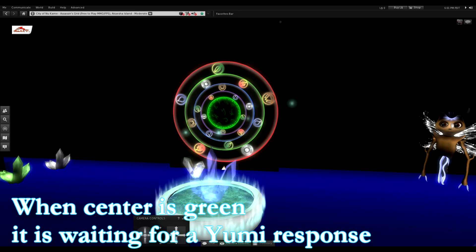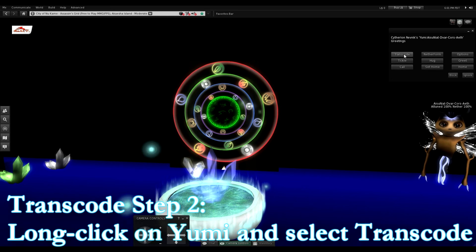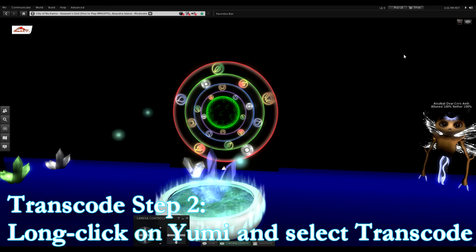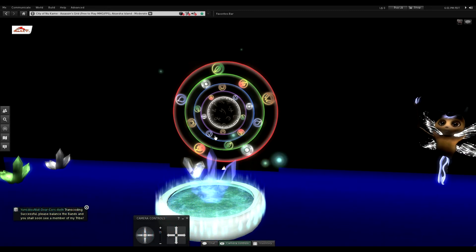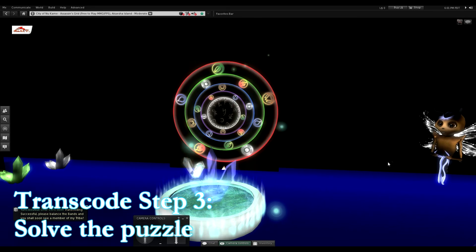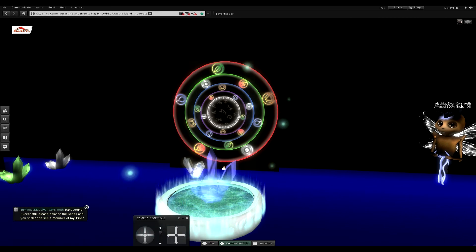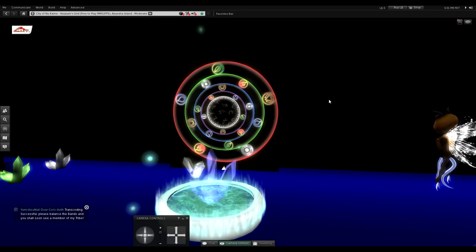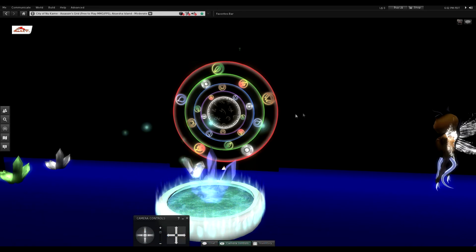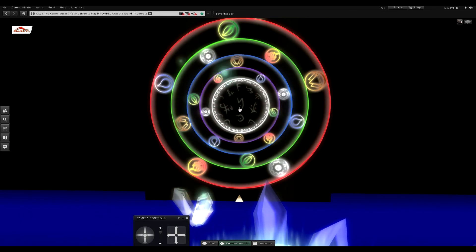From the menu, click 'Transcode' and the ring turns green, indicating it's waiting for a yumi response. Then click on the yumi you wish to transcode, long press for two seconds, and click 'Transcode.' The transcoding was successful. Now we just have to balance the core — do the puzzle one more time — and a yumi with similar genetic traits will come out. In transcoding, one trait will typically be different while three traits are carried over.